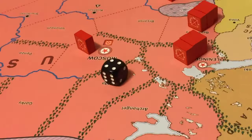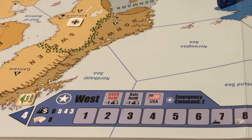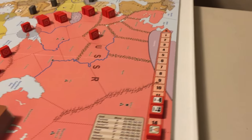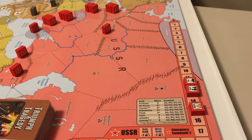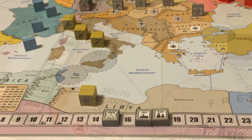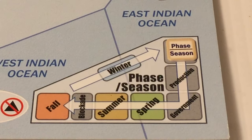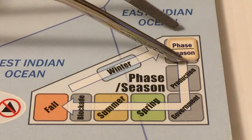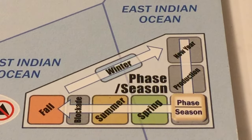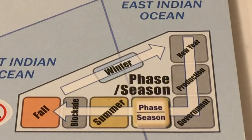We roll for player order and the result is a 4, so play begins with the Western Allies and proceeds clockwise with the Soviets and then the Axis. We are in 1939, and for this example the New Year production and government phases have already concluded, so we move on to the spring phase.